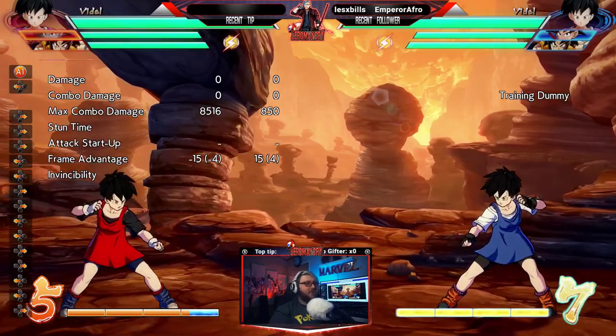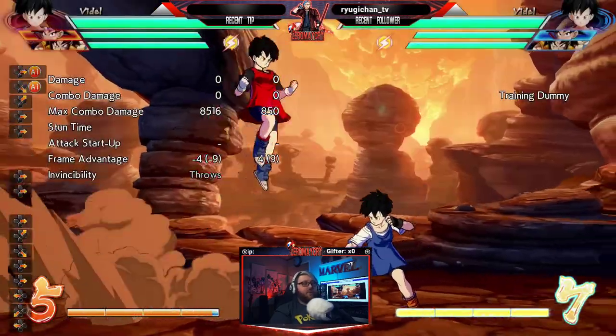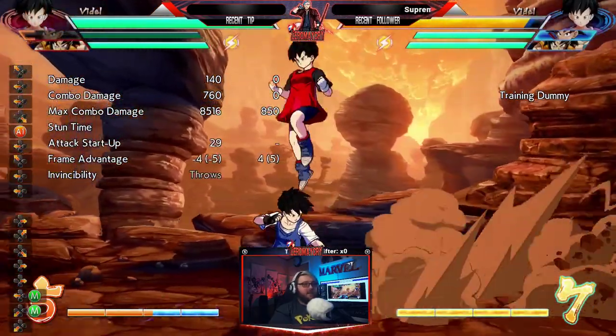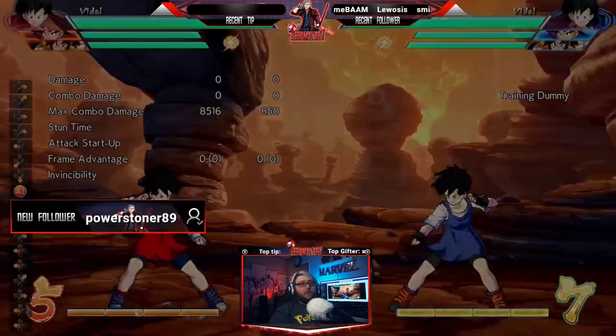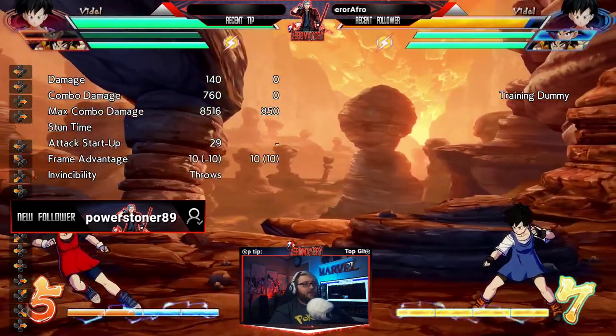If you have a beam assist like GT Goku, you can just call it out straight up for no reason and try to get close to your opponent at the same time while being safe. The priority is you want to try to be as safe as possible while advancing toward your opponent.